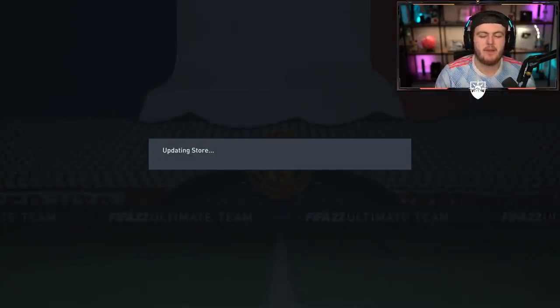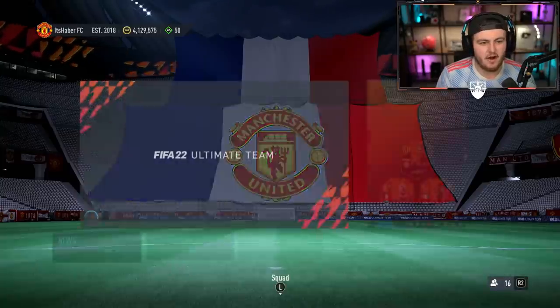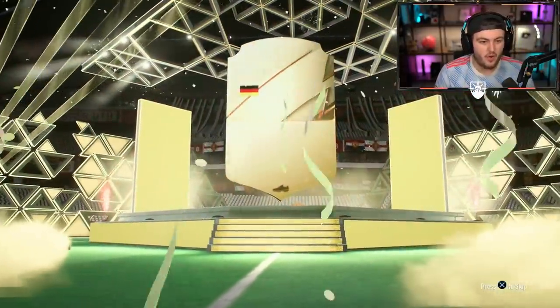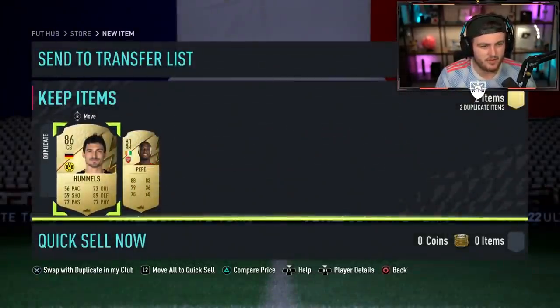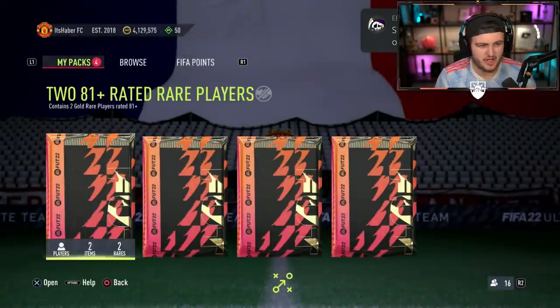Let's go to SharePlay and hopefully get something better than that. We've got five 81-plus double upgrades next. I've built five of these just as a little taster to see what they're like. Walkout on the first one — it's going to be Matt Summers. That's a really good start. It's a duplicate, but untradable, so that's one for the discard recovery. Probably should have done these before the Icon Pack.